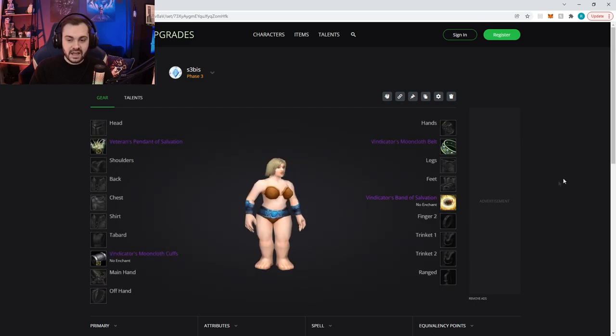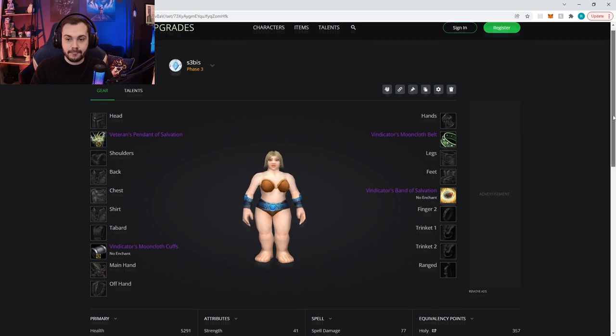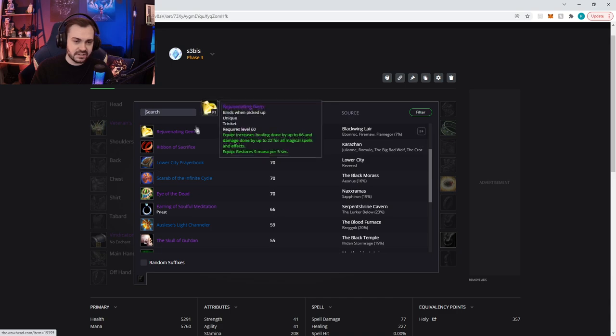You can either skip farming the Mooncloth Belt or spend time farming it — it's obviously a lot of honor invested. Most of the time on Horde I'm going to be using the Naaru Belt as it's going to save you a lot. The last couple of items are going to be the ring — if you're on Horde you can use two rings: the season two ring and the season three ring, since you lose some resilience using the Naaru Belt. You can also make it up on boots depending on whether you have good PvE boots or a PvE ring. And then obviously last is going to be the trinket.